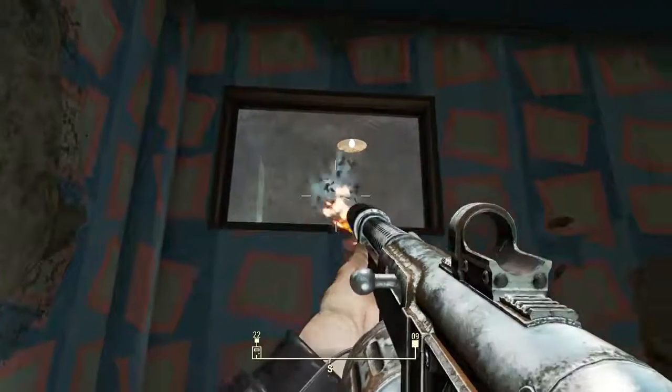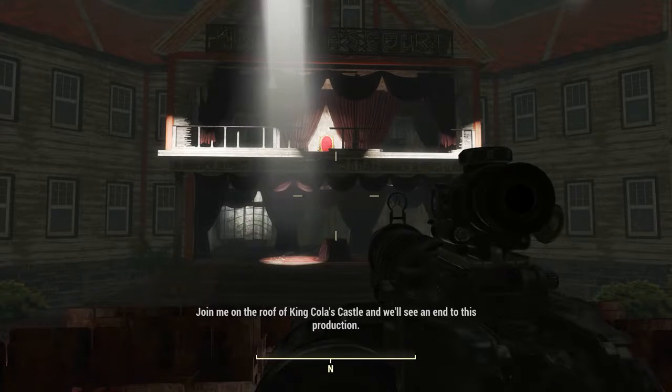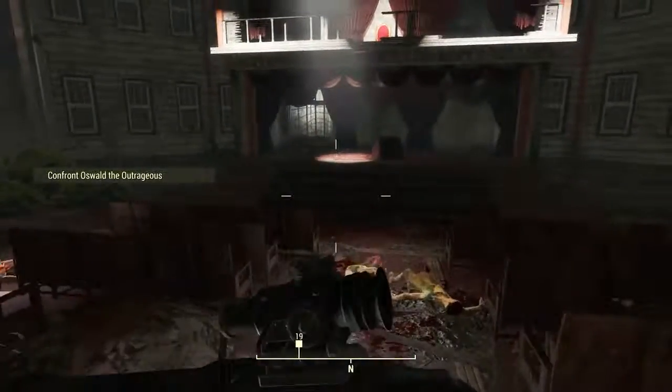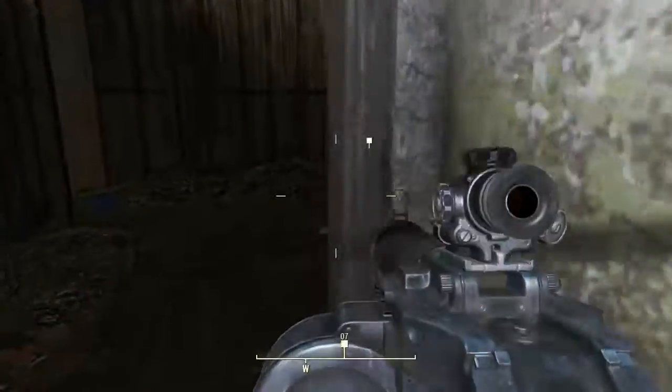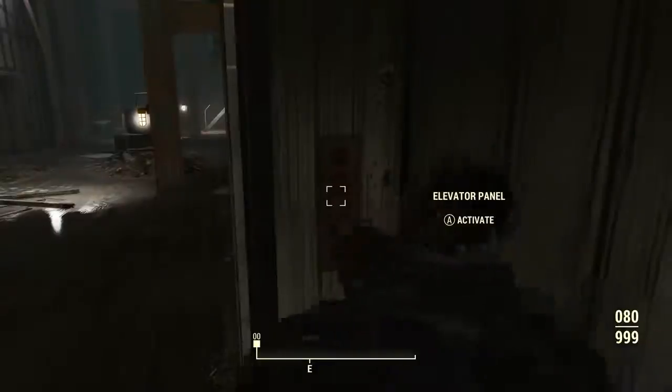In some locations you see him speaking to other ghouls, in some you just see him behind screens, and in some you have face-to-face dialogue. But once all three are complete he will tell you to meet him on the roof of King Kola's castle. All we need to do is head to the elevator — it will be marked on your map with a quest marker — and then take it to the roof.